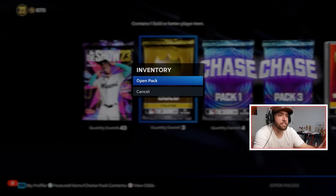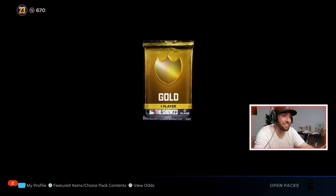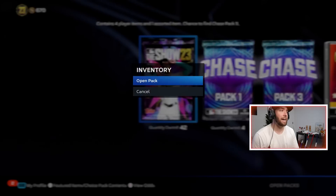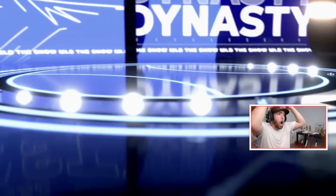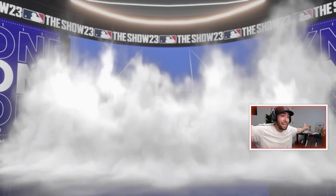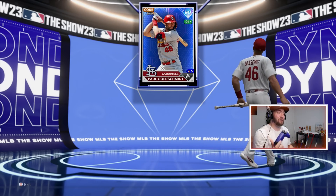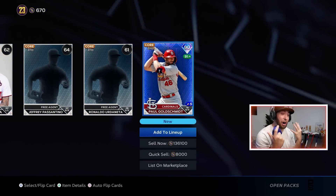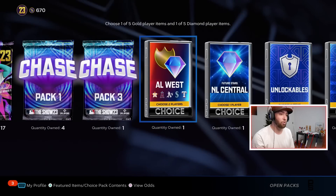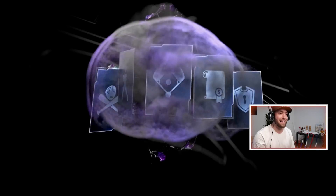We got 43 standard packs and 3 gold packs. Let's open the 3 gold packs first — Nico Horner. You could get diamonds out of these if we're being honest. All gold though. Now 43 standard packs — we'll sim through until we get any diamonds. Uh oh! I quick-flipped and spam-flipped this. Who is it? Goldie! A 90 overall pull — Paul Goldschmidt, 135,000 stubs! Are you serious? That was a $100 pull right there!